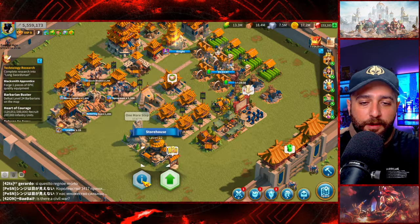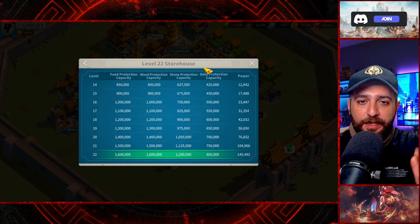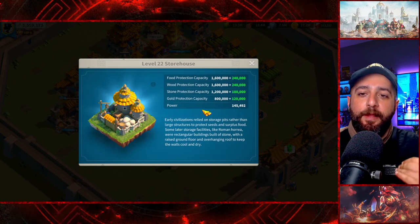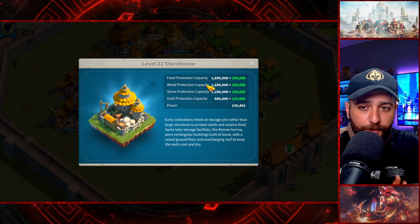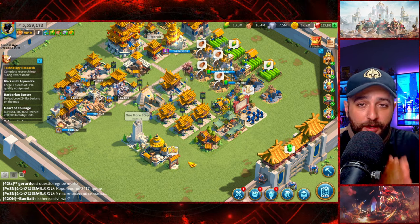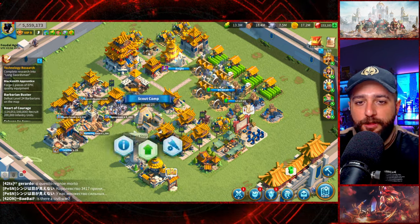If you click on storehouse, the protection capacity for food, wood, stone, and gold is the maximum number of resources you can take with you when you migrate. The rest will be deleted. What we want to do is make use of all those resources so we don't waste them.